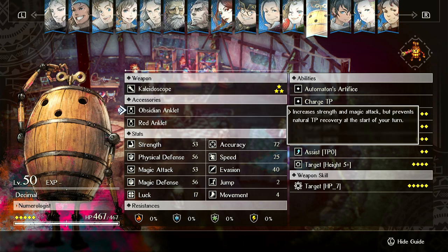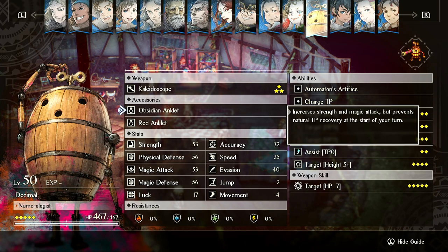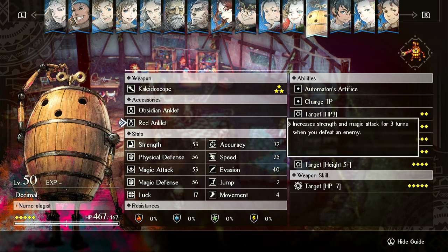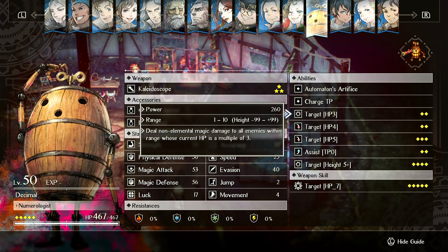He hits so many things, so you're better off just giving him a Magic Bracelet. Obsidian Anklet and Magic Bracelet are probably his best items to boost his damage. He'll probably kill things from just spamming his AoEs since all he has is AoEs. If you have a battery, you can run both anklets, but Magic Bracelet is probably a little bit better.